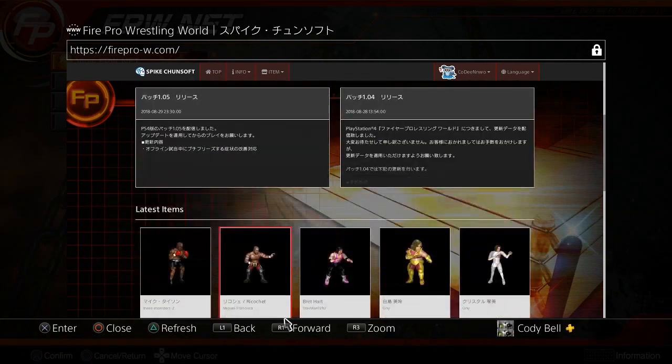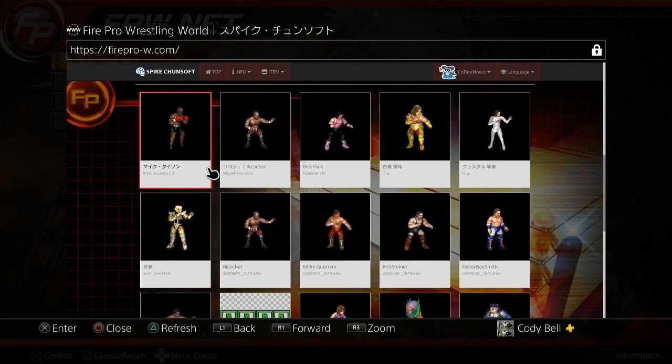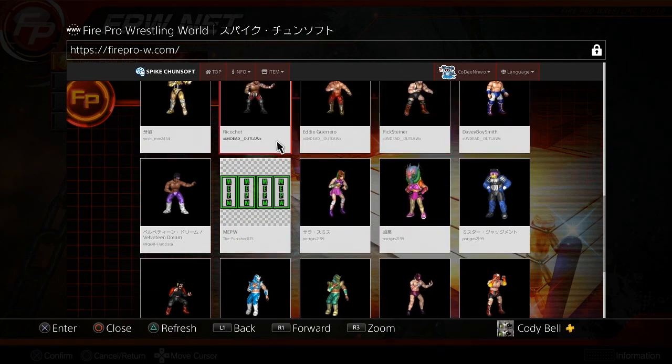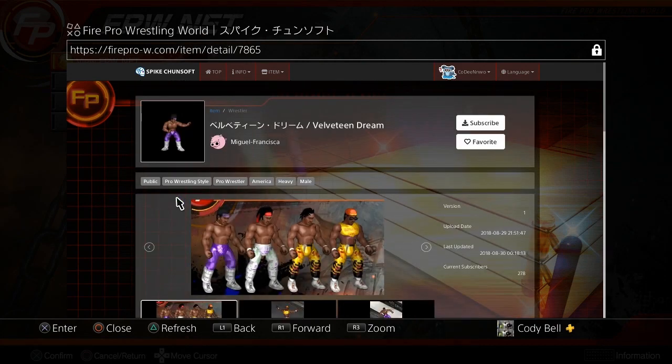So you want to scroll on down. You'll see people — looks like we got some new stuff. Oh, Bret Hart! That must be Nia Jax, Rick Steiner, Eddie Guerrero — you can download all these people. And I am gonna get my guy Velveteen Dream. They did pretty good right here.